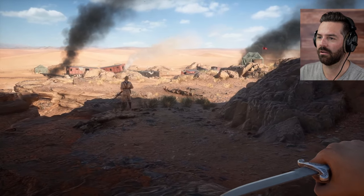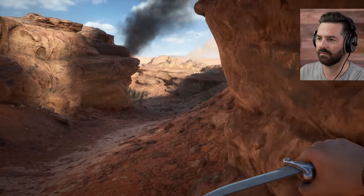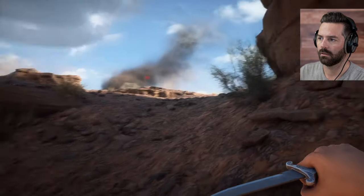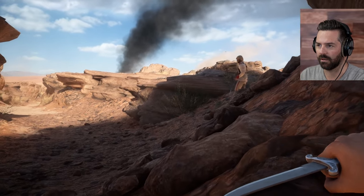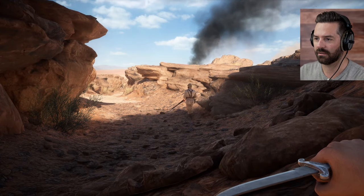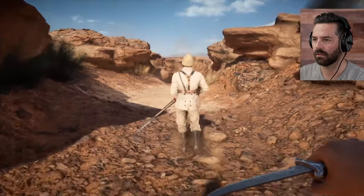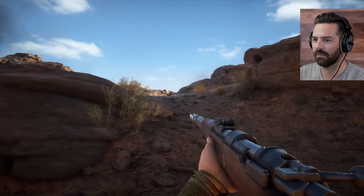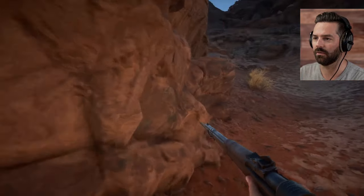I feel like if we take out this guy, that guy all the way to the right is going to see us. So we might have to wait until he's out of view. We also don't want him to see us — I'm going to lay down here. Let's see if we can get away with not being seen, and then if he keeps going that way we can take him out once he gets on the other side of this rock. There we go — now no one should see us. We got him down without this other guy being alerted, so I'm going to go all the way around to the other guy now. You've got to be patient with this stuff if you want to remain stealthy.